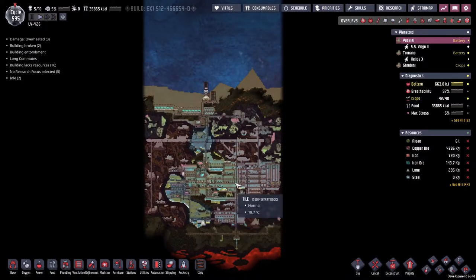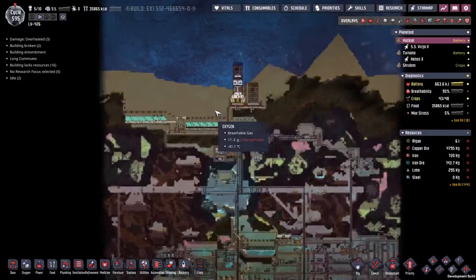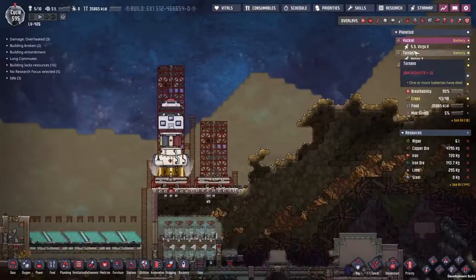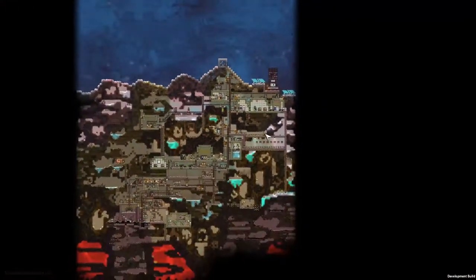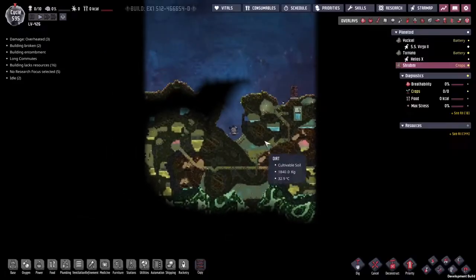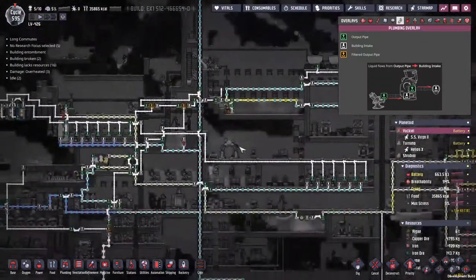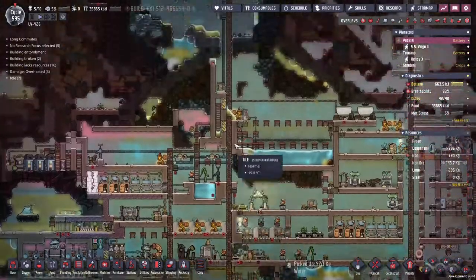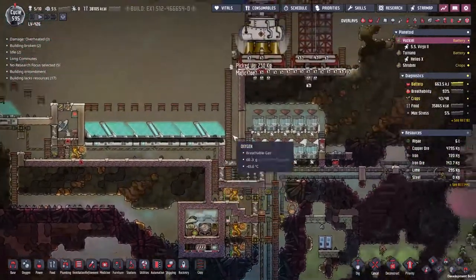Hey guys, welcome back to Episode Not Included — Clay's amazing space quality simulator extraordinaire, the Spaced Out DLC. You can tell it's the Spaced Out DLC because we've got access to three separate asteroids. Three asteroids that are slightly smaller than the original game's version, but don't let that fool you. It hasn't stopped me making spaghetti pipes, corridors that are far too long, and of course getting long commutes everywhere.